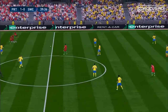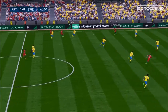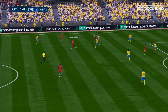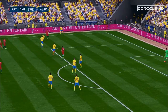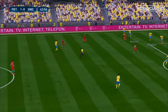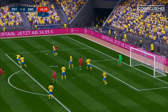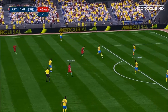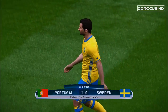Mario, Ronaldo dispossessed but they get the ball back, still attacking. The attempted pass went out. Sweden trying to get the ball up front, Portugal get it back. Mario in the box, he was stopped right when he wanted to cross. Ronaldo tries to get it back and that is the end of the first half — 1-0, Portugal leading at half time.